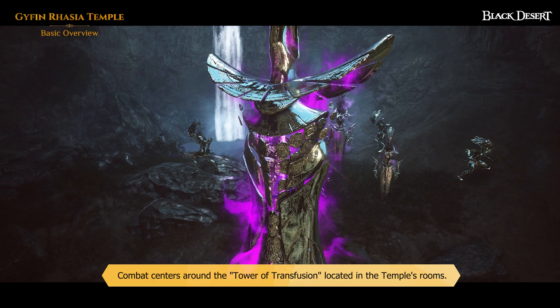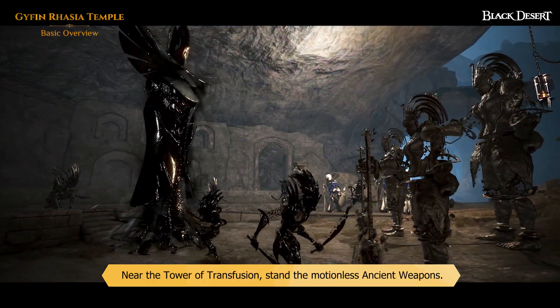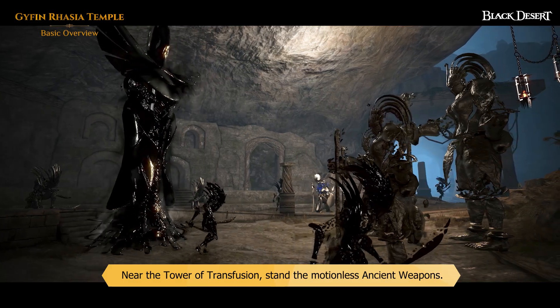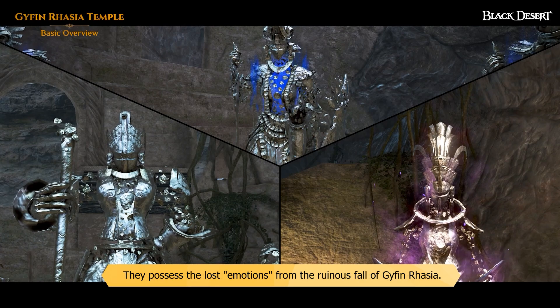Combat centers around the Tower of Transfusion located in the Temple's rooms. Near the Tower of Transfusion stand the motionless ancient weapons. They possess the lost emotions of the ruinous fall of Gyfin Rhasia.